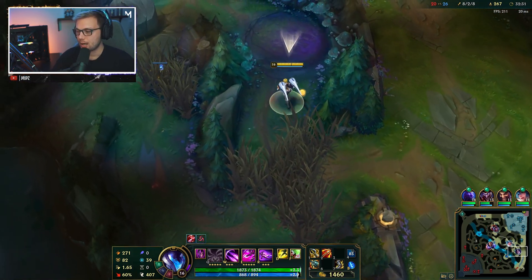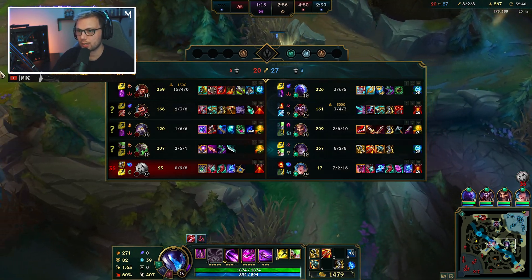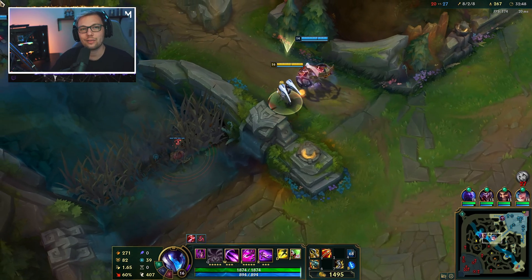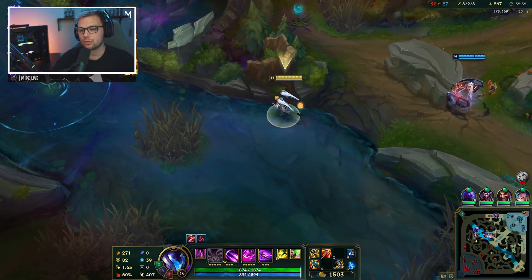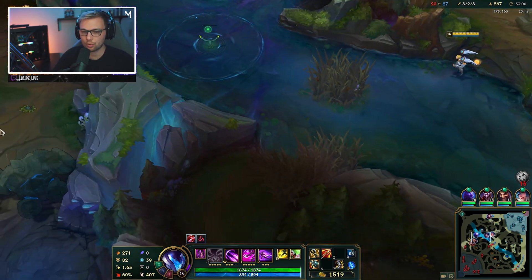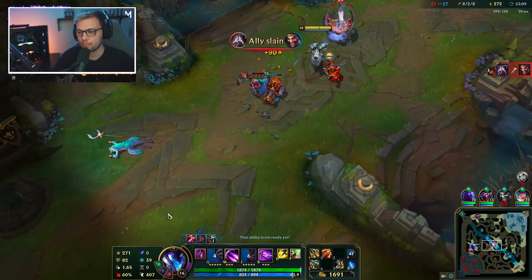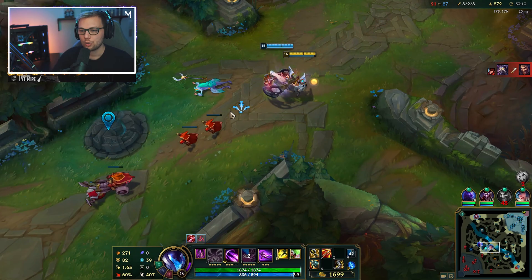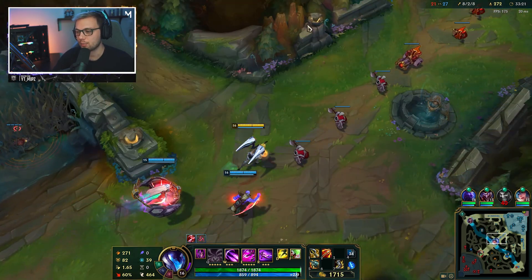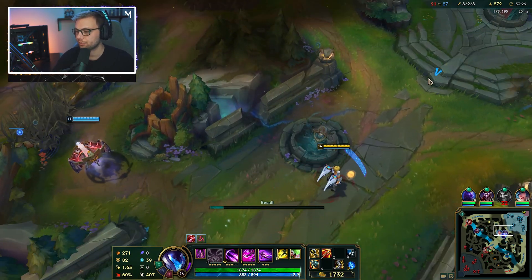When you are pushing on Kai'Sa, the thing is that she has kind of a shorter range than a lot of other ADCs. For this reason, it's very hard for you to poke turrets. You basically walk back and forth to the turret with your team and you just do like one auto attack and back out. You walk up, you shoot, you walk back as the enemy kind of goes a little forward. You want to make sure that you stay safe at all times, because since you have shorter range, it's also going to be a lot easier for the enemy team to just fully initiate on you.